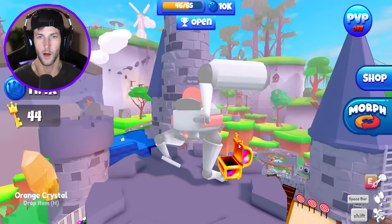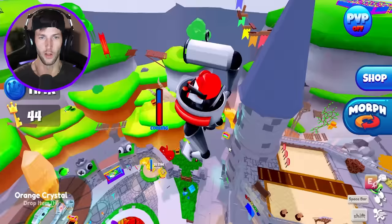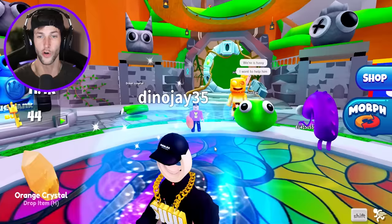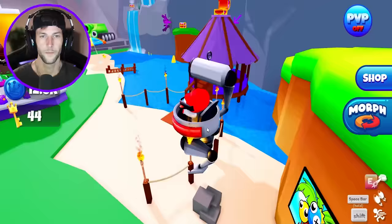We grab some extra chests on the way back — more coins. All the remaining chests we'll unlock right after this. We put the orange crystal where it goes. Now all we need is blue, and the blue crystal is going to be on top of the waterfall, right over there.